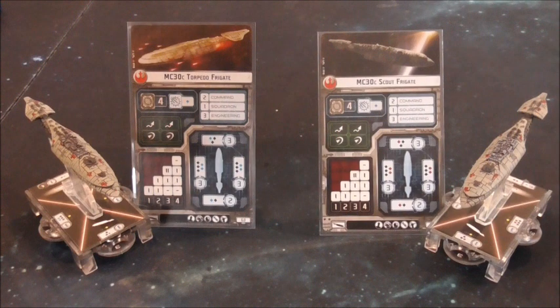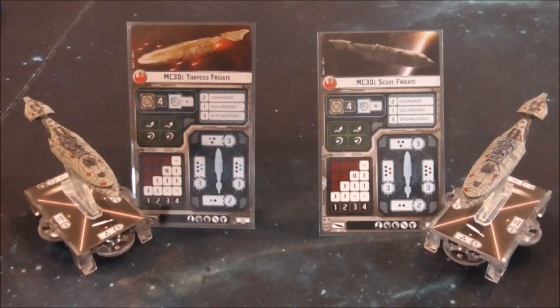On the right is the MC-30C scout frigate. That comes in at 69 points. So for an extra six points, you get exactly the same thing as the torpedo frigate, except it has red dice instead of blue dice.